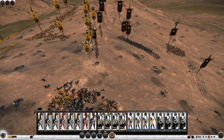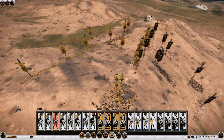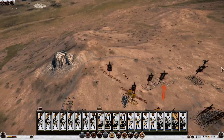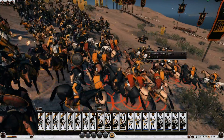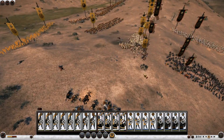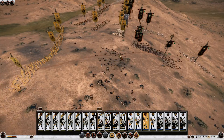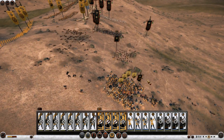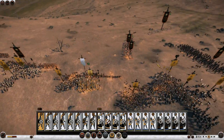I'm not sure what my opponent is trying to achieve here. He's put his archers to shoot on my guys right there. He's got Mercenary Thracian Peltas and he's trying to send them in to help out his surrounded Cavalry.